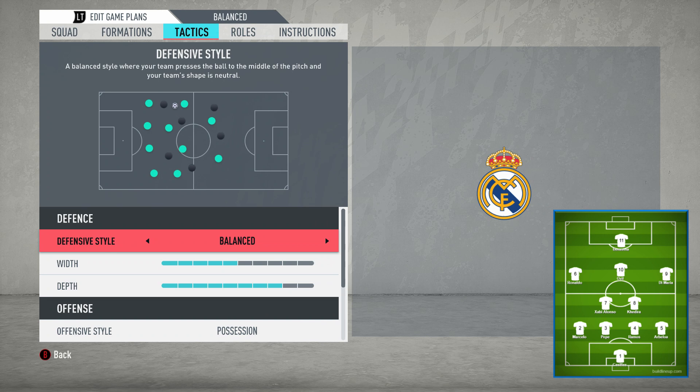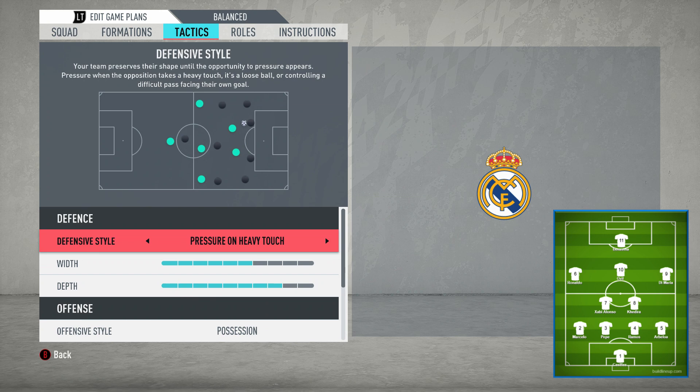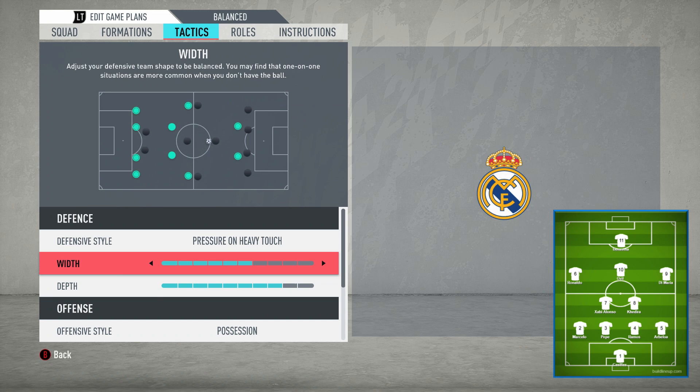That rounds off the player instructions. Now we move on to the overall team tactics. Starting with defence — change the defensive style to pressure on heavy touch. People associate Mourinho with dropping back and parking the bus, but it's not true. In this Madrid system, they'd get the two banks of four going and play the counter, but in certain moments they'd press and go on the front foot. Pressure on heavy touch means they'll preserve their shape, but on misplaced passes and loose touches you'll see them press.